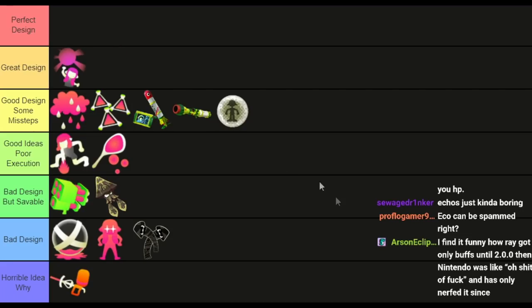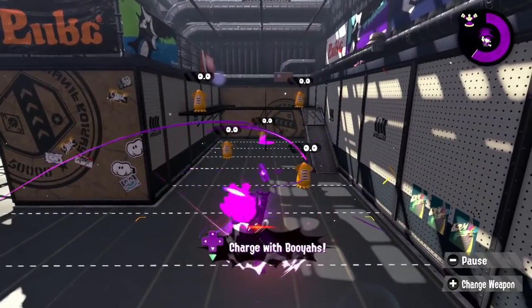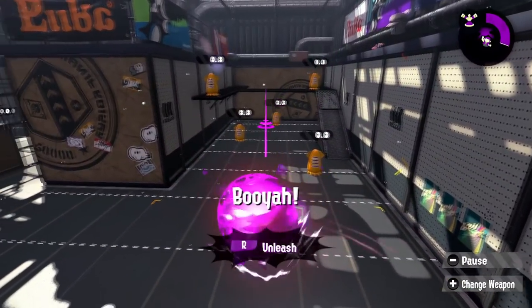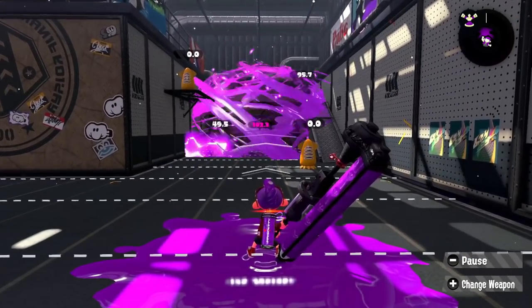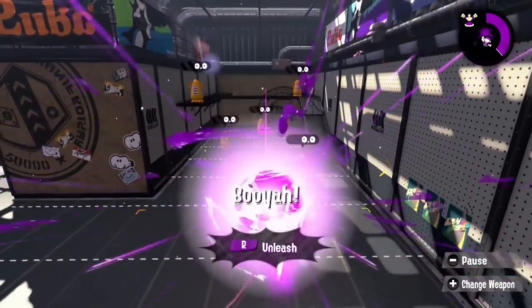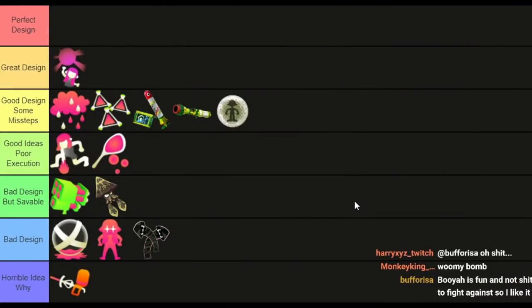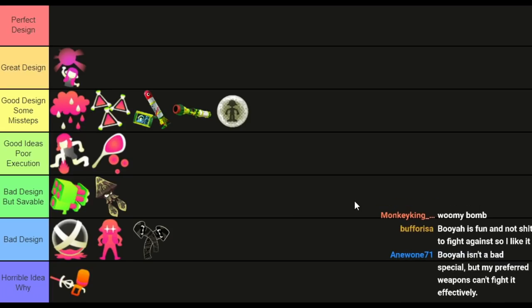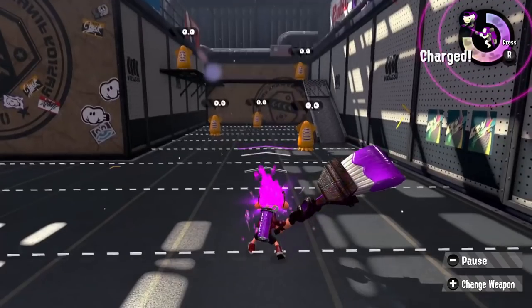Now for the best specials. Booyah Bomb is a special made to counter other specials — it's an HP special done right. You get in the air, you're protected but still very vulnerable and can still be shot down. My two main problems are how its HP interacts with weapons — blasters and rollers should be able to do more damage to it — and decaying HP so it can't stall in the air as much. But the special is easy to paint over, counters other specials very well, and is this game's counter-special done correctly. I really appreciate how well it was done.